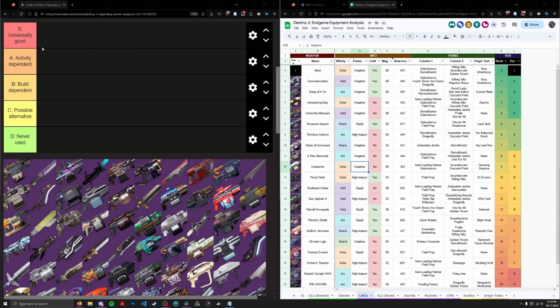We are going to try to squeeze them into 5 tiers. You may notice this tier list is a little different from my previous ones. I've changed the A tier to be activity dependent, B to be build dependent, C to be possible alternative, and D to be never used. When it comes to endgame content, I'd like to categorize weapons in this regard rather than universally good versus decent overall.